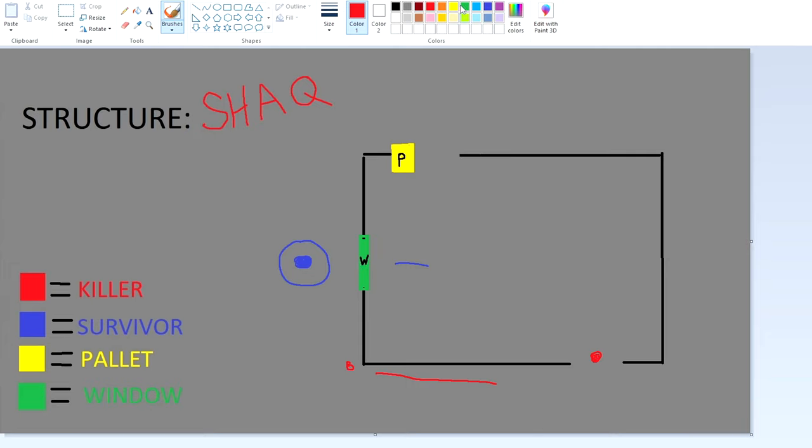I'll usually vault this. However, it's not uncommon for me to go towards the pallet a little bit and try and look through this window. There's usually a broken down board window around here, and you can see if the killer wants to go back inside.